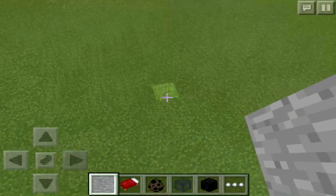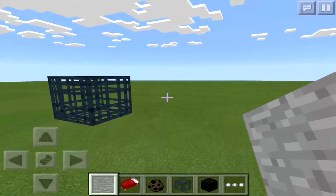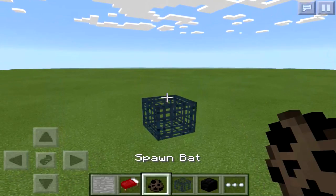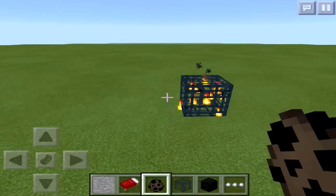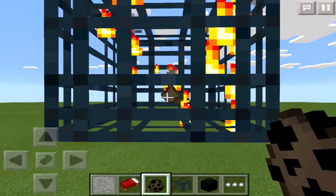Here is a mob spawner, and you're going to want to build it up off the ground so it looks cool and floating. Once you've got it up here, you're going to take a bat egg and put it inside of the mob spawner cage. The fire starts to spark up and there's a tiny little bat in there spinning around.